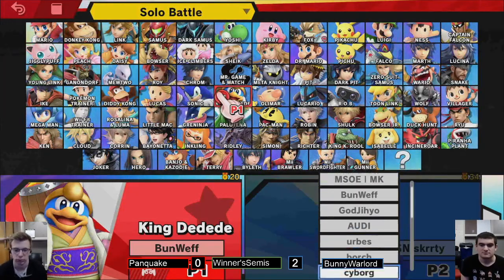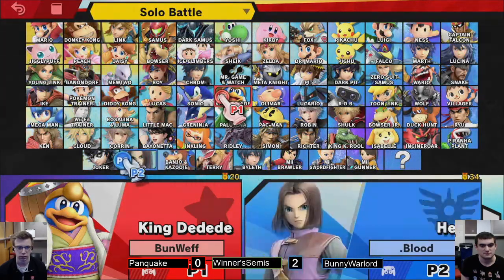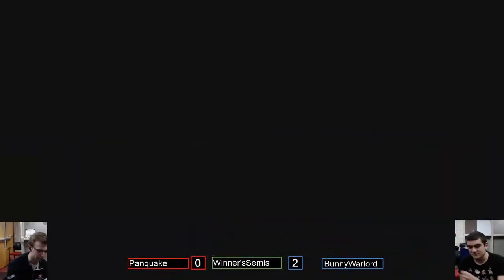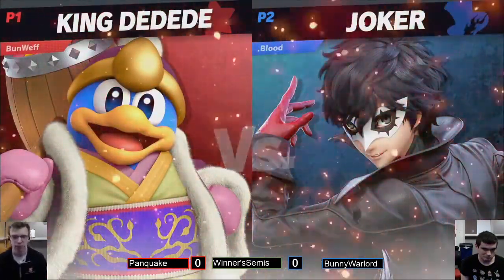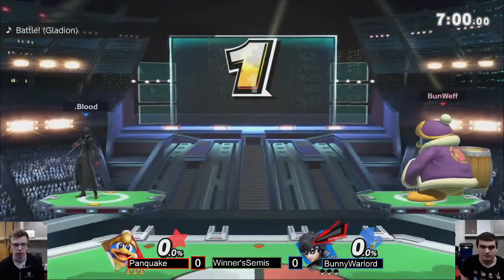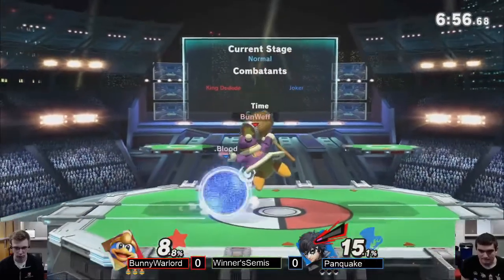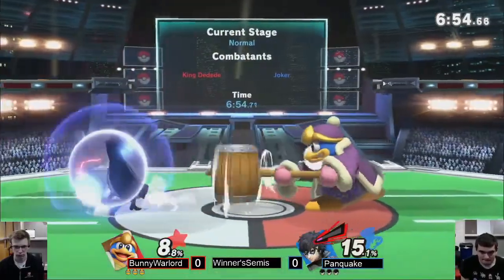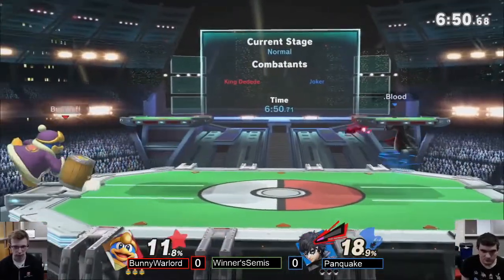Usually Bunny Warlord specifically does it at the ledge, so that doesn't work very well — but it totally could work. We're going to go with the Joker though. I was coaching up Bunny Warlord on the Bayonetta matchup, so this is definitely going to throw a wrench in those plans. Player cams are reversed, but — parries that jab but not able to punish. Multi-hits, man.